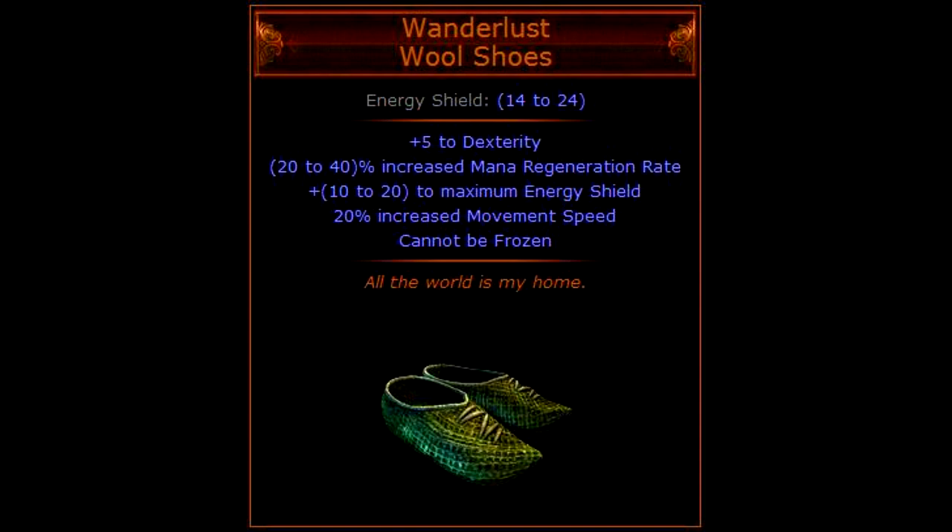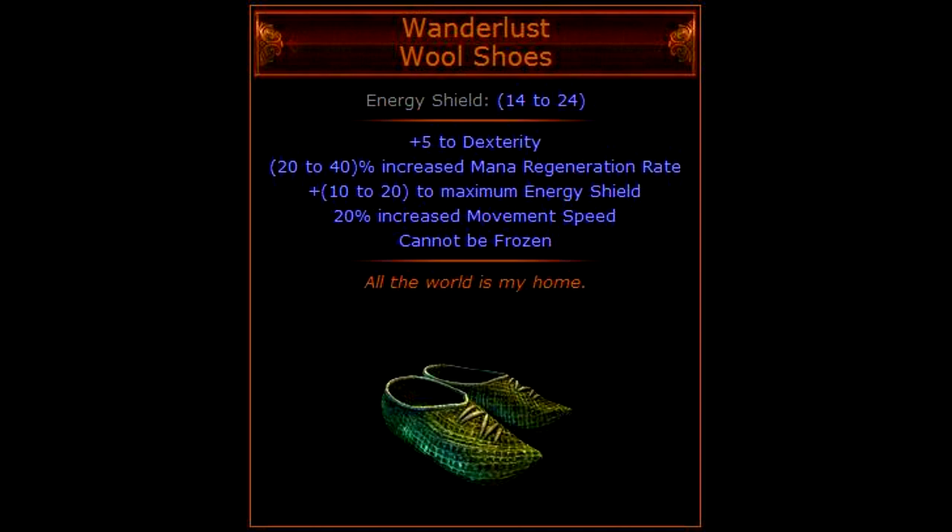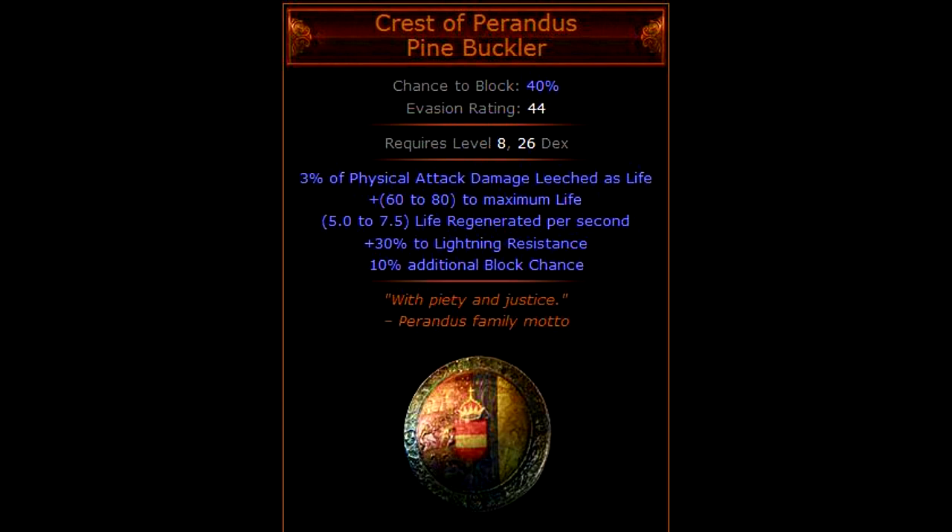The affix I appreciate the most is the 20% increased movement speed — it is so good to have right from the beginning of the game and makes your character feel much nicer to level. The cost for these shoes is usually one alchemy orb or one chaos orb. The next item is a dear favorite of mine: the Crest of Perandus shield. This shield only requires you to be level 8 and have 26 dexterity to equip it. When equipped it provides a huge boost to survivability by adding 60 to 80 HP as well as a substantial 40% chance to block, lots of life regen, 30% lightning resistance, and life leech for physical attack based characters. I have found myself using this shield all the way through merciless difficulty, and the cost is generally about 3 or 4 chaos orbs.